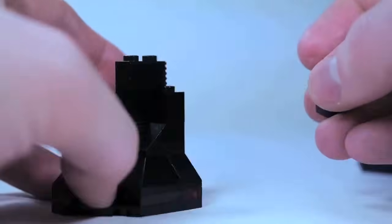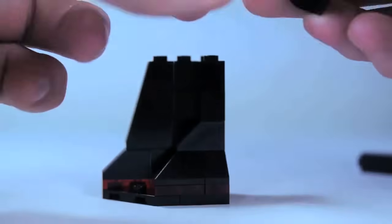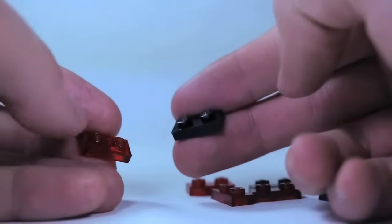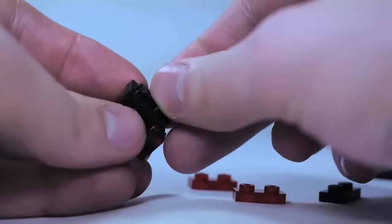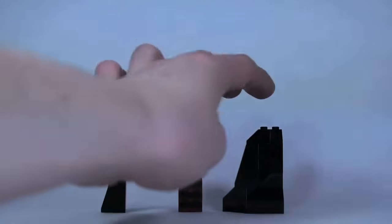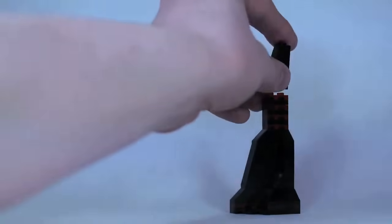Then take one of these big 1x2 downward slopes that are 3 bricks tall and put that on the front, with some 1x2 downward slopes to connect the pieces. For a quick mini build: stack alternating 1x2 plates in transparent red and black — 7 plates total, 4 in transparent red and 3 in black. In the actual set these would be transparent orange, but black looks better here. Take the bottom leg construction, stick this new mini plate stack on top, then add another of those 3-brick-tall 1x2 downward slopes. That is the leg.